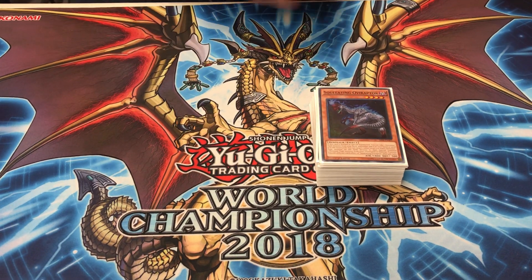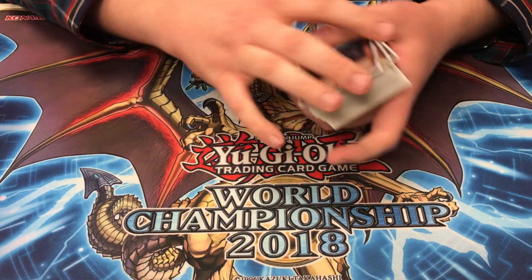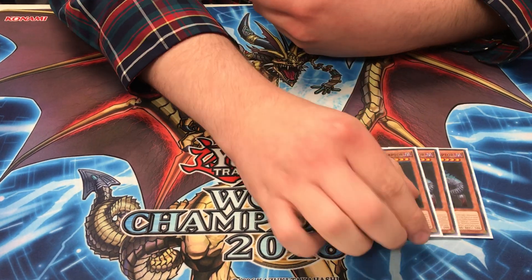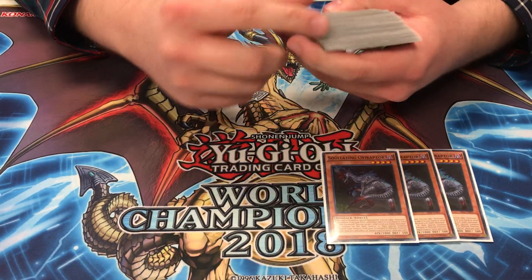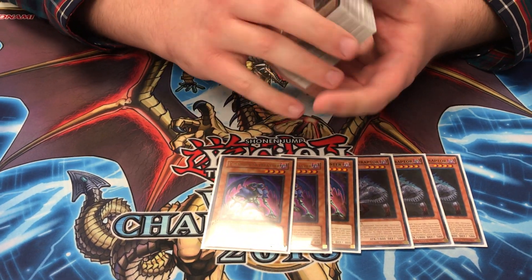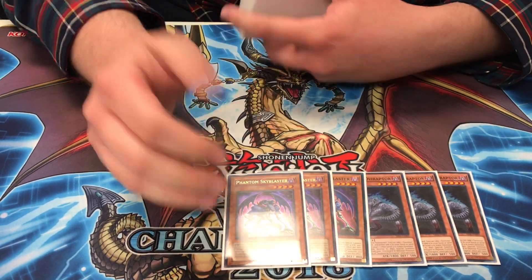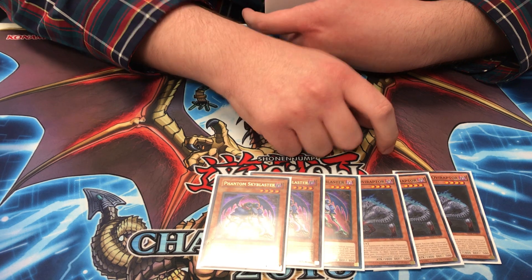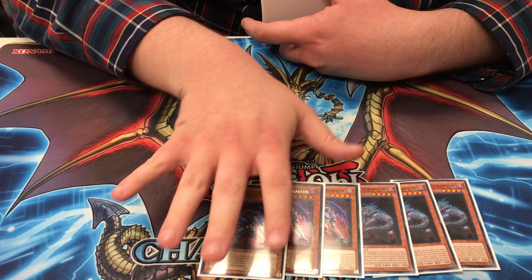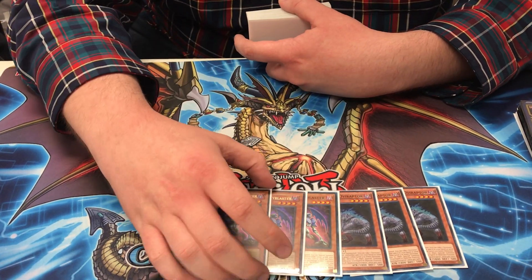So we're gonna start with the main deck — I believe it's 44 cards, and everything is the same from yesterday except the side deck is a little different. So three Raptor, just for your normal summons, and then three Sky Blaster. You want six normal summons. I don't play Fossil Dig because I think it's a brick. Once you see one of this card you usually don't want to see more than one, because your Dino engine runs out really quickly — so you don't want to burn through it that quickly unless you have to.